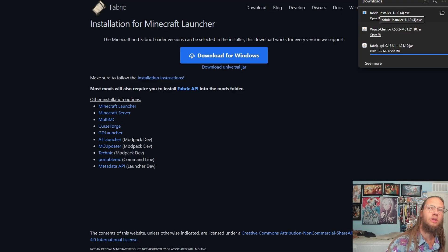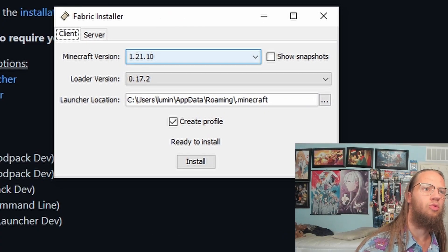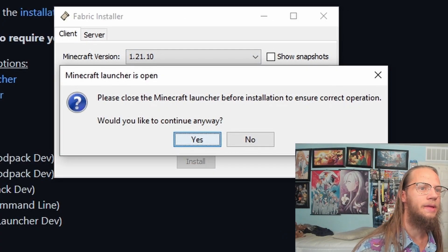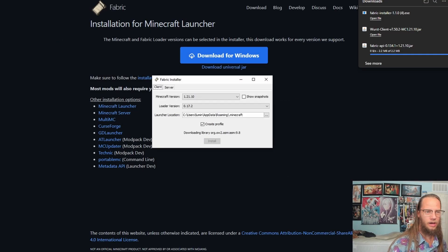What we want to do is double-click on the Fabric installer. This should open up now. Take 1.21.10 and click install. Let's close Minecraft — I was recording a video earlier — and click on yes.